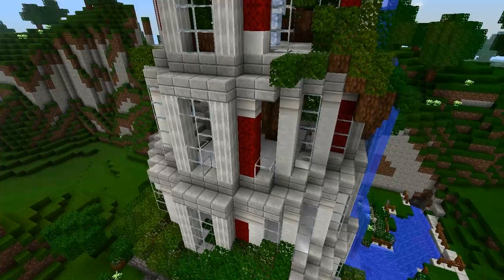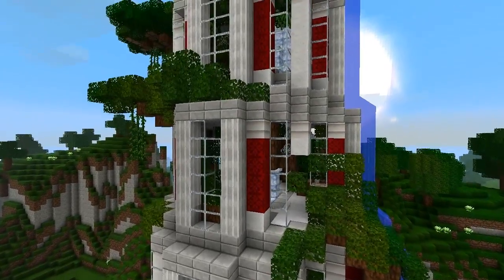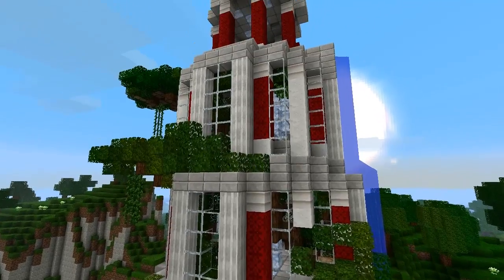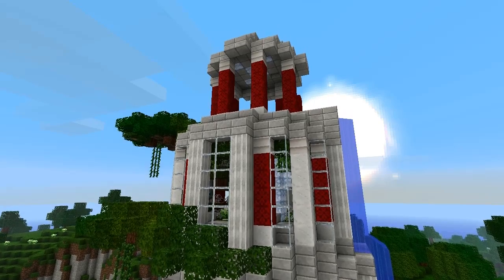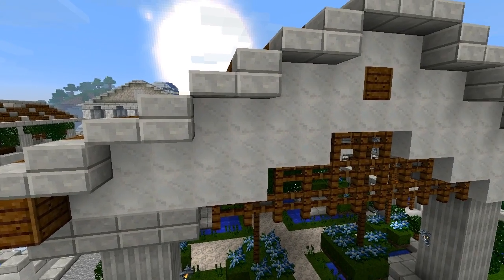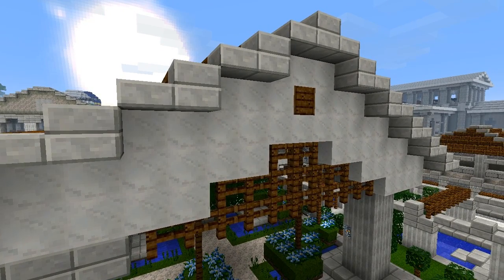After building the main exterior structure I noticed it was a little too white overall. Adding red gilding to certain parts of the tower adds a small flare and essentially wraps it in a nice pattern. This is the second aspect of building to remember: a plain white wall looks less aesthetically pleasing than a white wall with trim on the edges and something in the middle like a design or pattern. This also applies to roofing, which you will see later in the video.